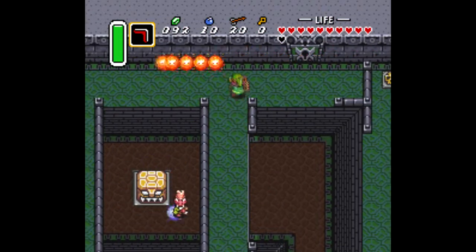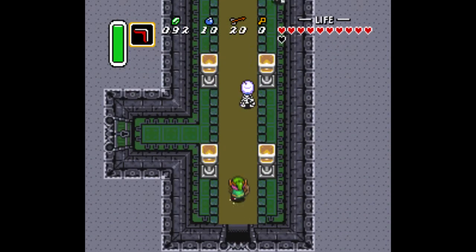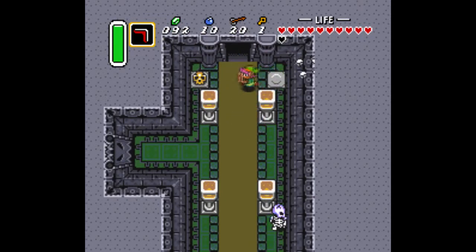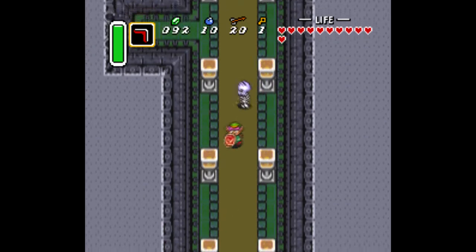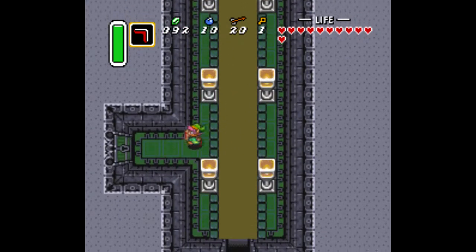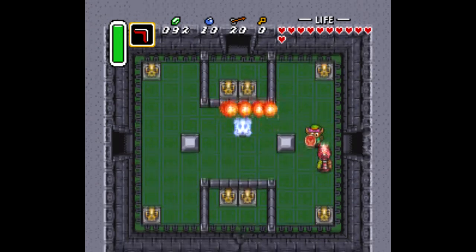It has a lot of enemies in it. It's confusing. There's a map and the compass in there - I don't care, I'm not really going to mess with it. But anyway, here's a key. I think that may end up being the only key that you actually need in the dungeon at all.